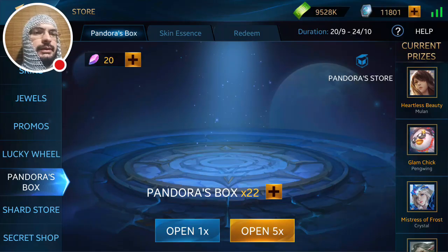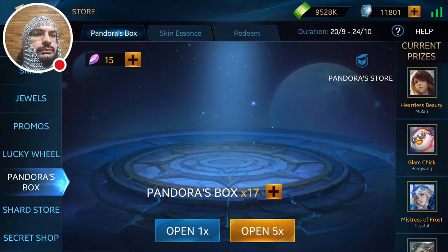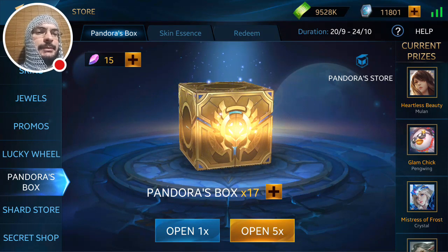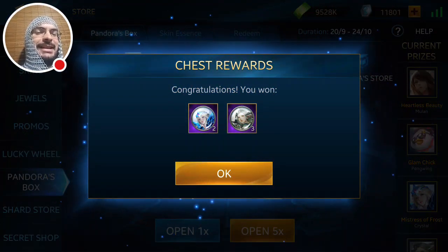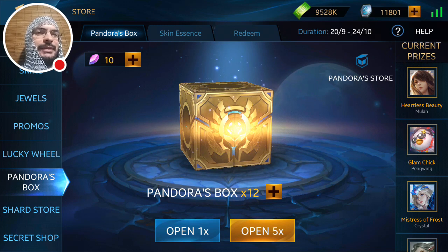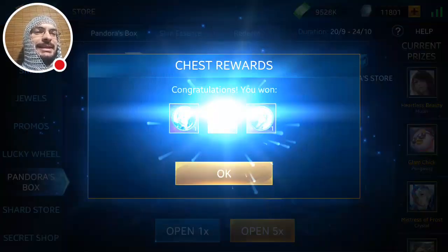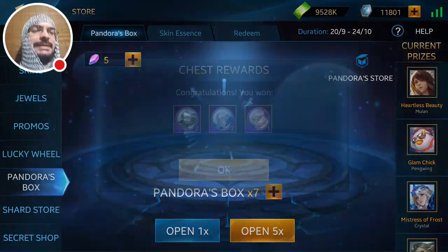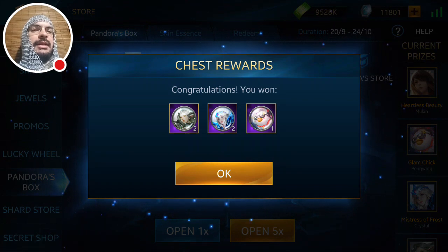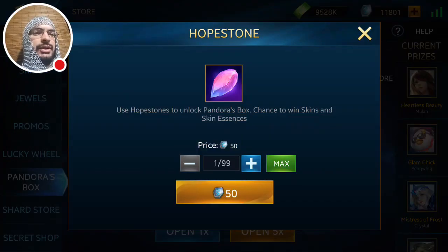There's a Glam Chick essence. I'm actually kind of interested to see what the Glam Chick art effects and skills are going to be like, because it's an unusual skin — he looks like a clown that's supposed to be fashion-friendly or beautified or something. He has an umbrella so I'm curious what the art and animation is going to be like. Right after this, after I get Glam Chick, I'll be doing an art and animation video for both Heartless Mulan and Glam Chick Penguin.